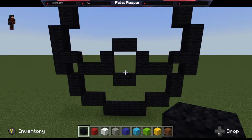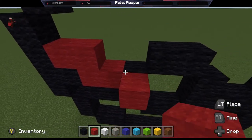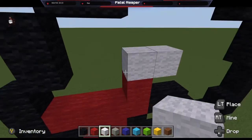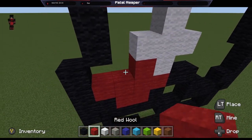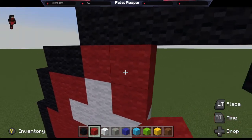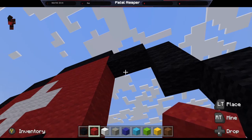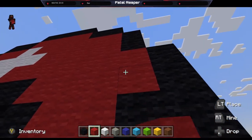So once your Pokeball is made, the outer shell, you're going to want to add the red to it. You can use different materials. I use wool — you can use different if you would like, but I like the wool. It looks better to me. We're going to make our little shine part. We want our Pokeball to shine.